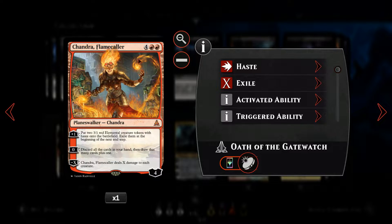For the penultimate planeswalker, we've got Chandra — a six-mana planeswalker, our most expensive one. We can put two 3/1 red elemental creature tokens with haste onto the battlefield every turn — we do have to exile them, but you can do some crazy damage on an empty board. We can use it to refresh our hand, discarding all our cards and drawing many cards plus one. What's really cool is we can use her as a pseudo-sweeper — minus-X Chandra to deal X damage to each creature, up to a maximum of four when she comes down.